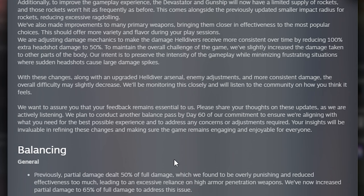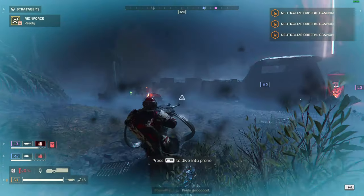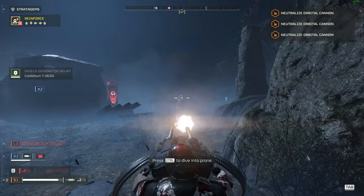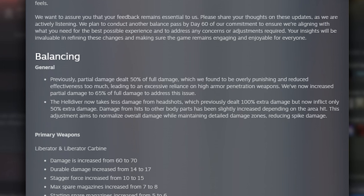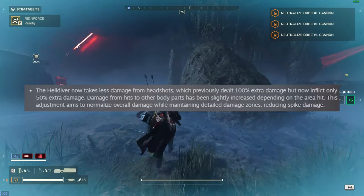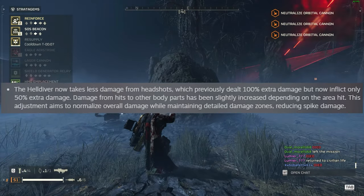With these changes — an upgraded Helldiver arsenal, enemy adjustments, and more consistent damage — the overall difficulty may slightly decrease. They'll be monitoring this closely and listening to the community. Previously, partial damage dealt 50% of full damage, which was overly punishing. Now partial damage is increased to 65% of full damage. The Helldiver now takes less damage from headshots, which previously dealt 100% extra but now inflicts only 50% extra, with other body part damage slightly increased to normalize overall damage while reducing spike damage.